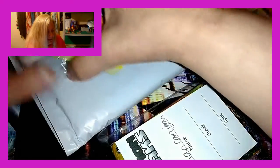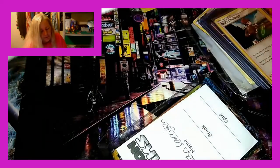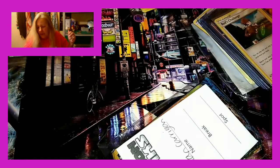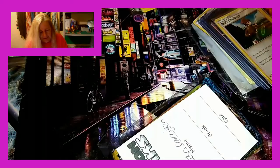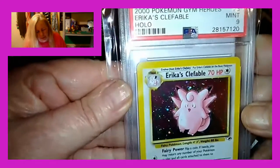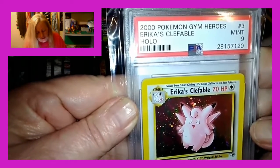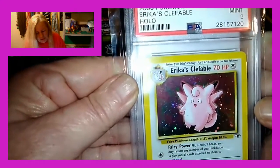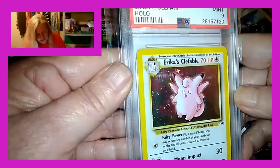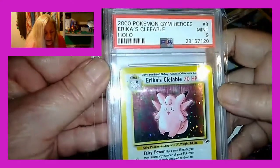Let's look at this PSA graded card that we got. I already know what it is, but you guys haven't seen it yet. When you do the PSA graded card break, he does a really cool unveiling - it's really neat, very entertaining. I'm not that coordinated. We got a 2000 Pokemon Gym Heroes card number three - Erika's Clefable, Mint Nine, holographic. Pretty card. That's even prettier in real life. I love the way they do the holographics and the patterns in them. My very first PSA graded card - I am very happy with it.